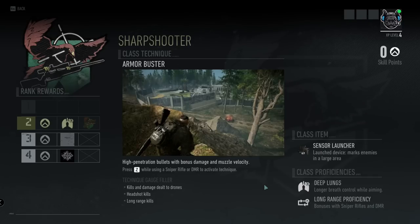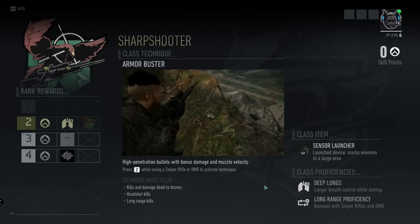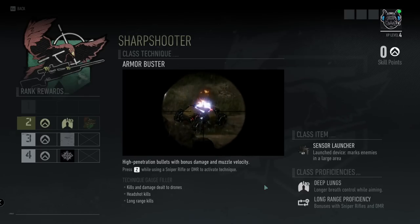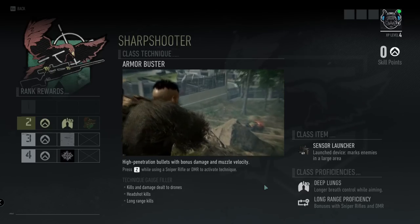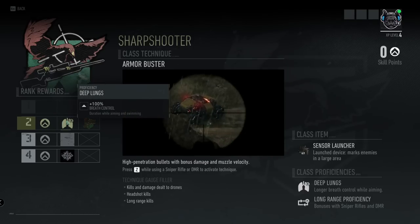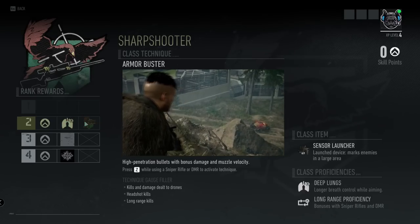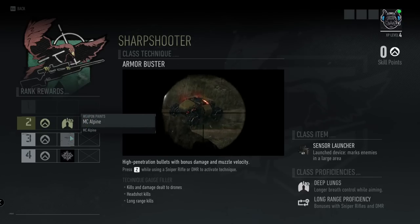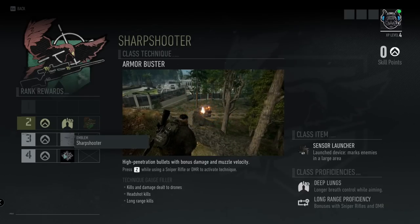The Sharpshooter comes with a class item, the sensor launcher — a launch device that marks enemies in a large area. It also has class proficiencies: deep lungs, which gives you longer breath control while aiming, and long range proficiency, which gives you bonuses with sniper rifles and DMRs. Rank rewards include at rank two deep lungs plus 100% breath control duration while aiming and swimming, an appearance unlock at rank three, a weapon skin, and an emblem at rank four.